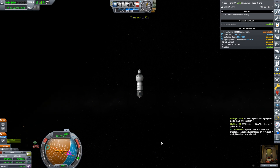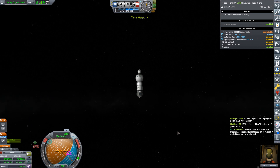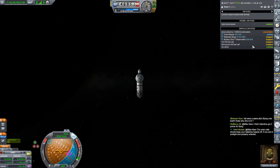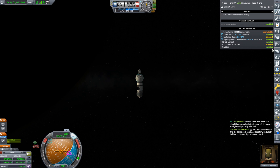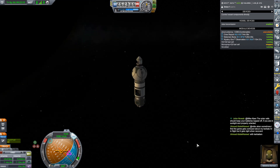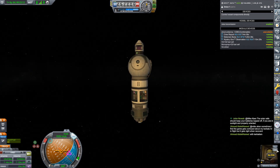I'm going to start that fuel cell first, because that's what powers the mystery goo and the material study. And then we'll start the material study and the mystery goo. They're all going now. She's also going to do a crew report and an EVA report — lots of things to do.